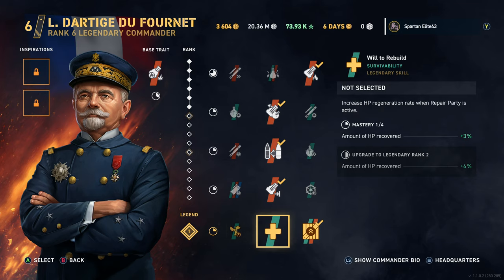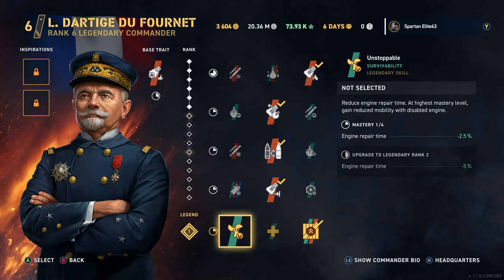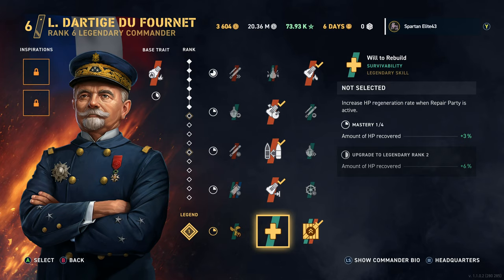He has three legendary perks to choose from, fitting his generic role. Unstoppable for engine repair — not specific to destroyers, so it helps cruisers and battleships too. Will to Rebuild increases HP recovered with your healing ability — useful for battleships and British cruisers. And the consumable charge perk gives an extra of all your consumables: radar, sonar, healing — there are so many things your consumables are useful for. He's your generic commander but still quite capable.